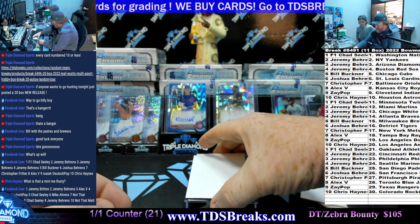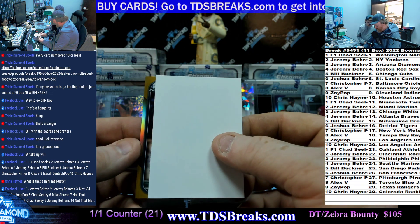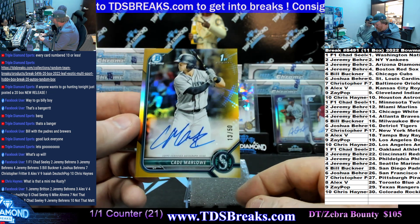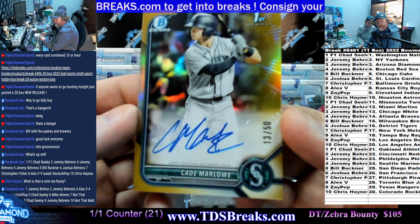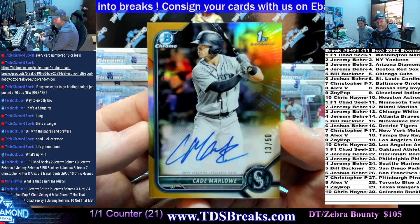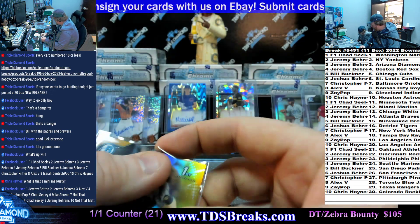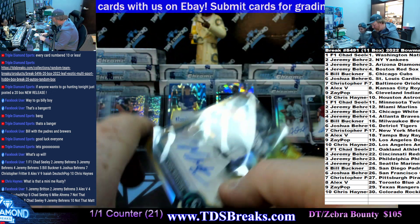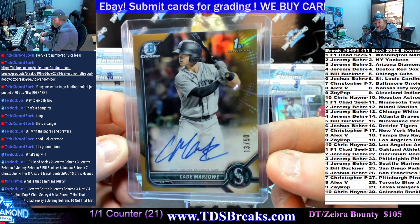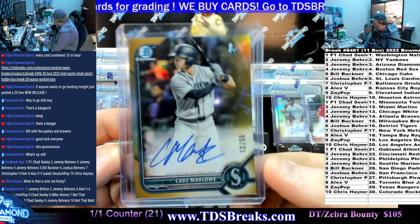Final card in box four: Cade Marlowe, 13 of 50 — going back to Seattle. Let's go, bang! He might have the red one — the five of the same guy — but it might be somebody else. That's a big one right there.